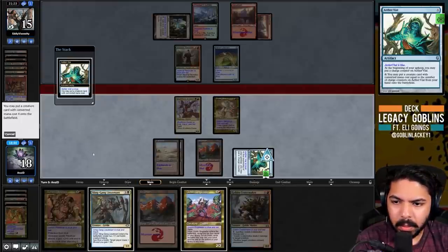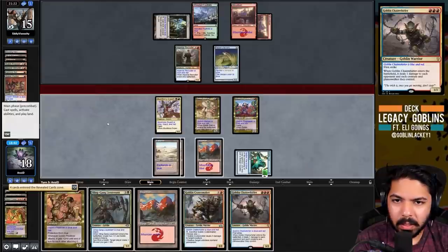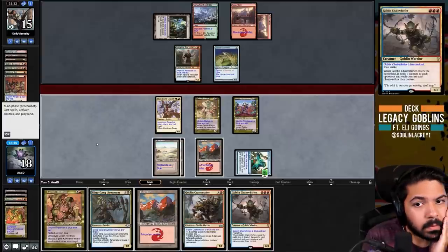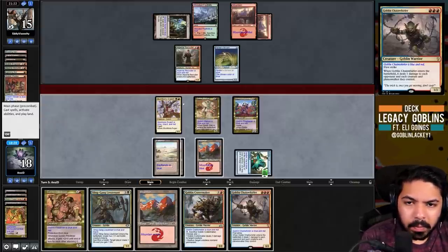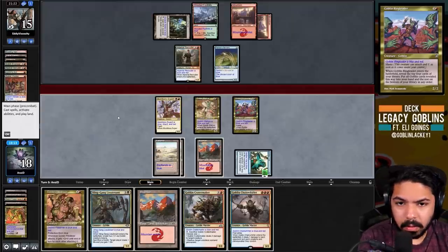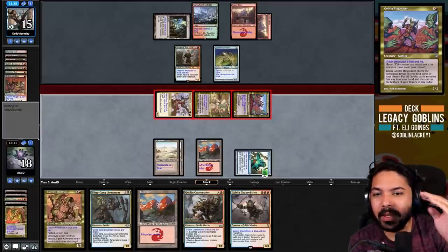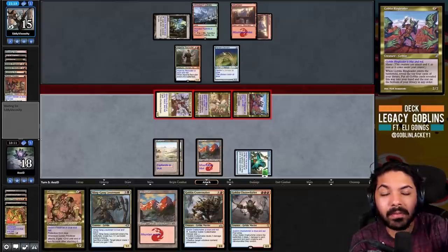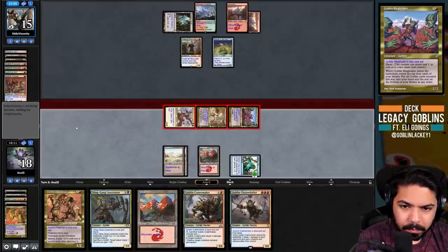We use Aether Vial's ability - putting in Goblin Ringleader. We hit a Chain Whirler. I think we can attack. I'll attack with everything - if they block a 1/1 with Painter, we can Crater Make the Painter, and if they Pyroblast the Crater Maker then the Pile Driver resolves. That's a little sneaky - you have a plan, and if that doesn't work you have another plan. They know about the Crater Maker so they block with the Recruiter because of Chain Whirler.